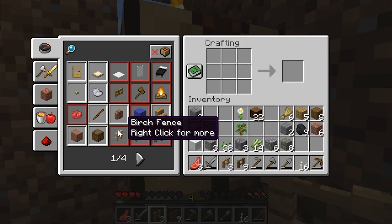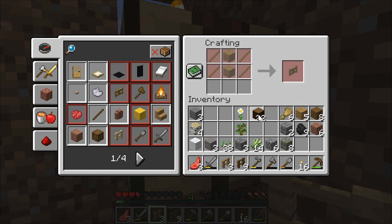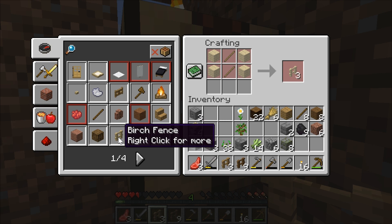I literally just fell down off like three or four blocks high, lost a heart, and I'm still trying to get there. Oh it's so annoying. I had to die — I just wanted to build a boat.